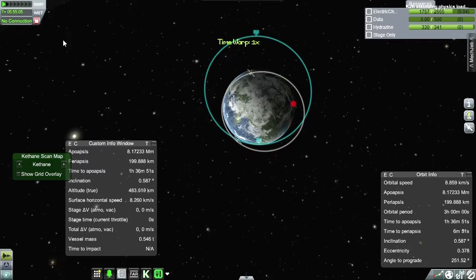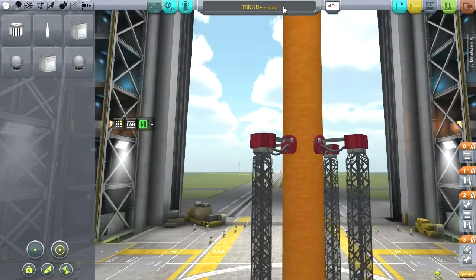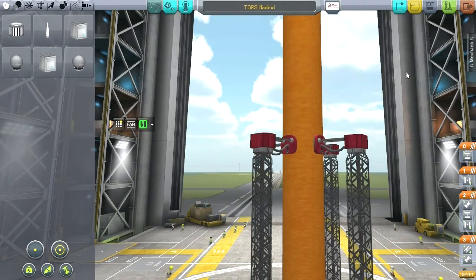Let's go to the VAB and get a new one up. The next ground tracking station would have been Madrid, so TDRS Madrid. Let's get this to the launch pad.